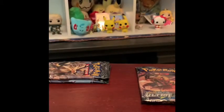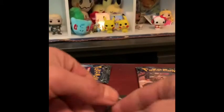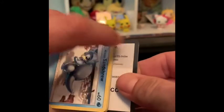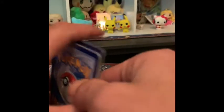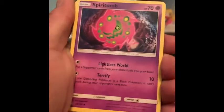You got a GX, you got a prism card. One or two? One. All right, top one it is — let me move my cards out of the way. Code card for you guys. One, two, three, four. We got Dark Energy, Magneton, Spirit Tomb.